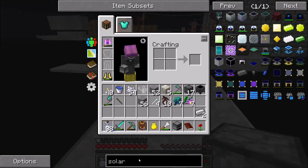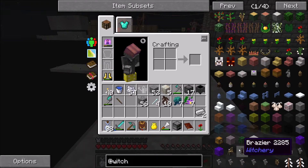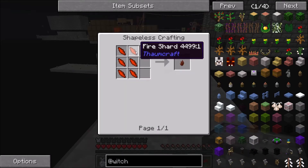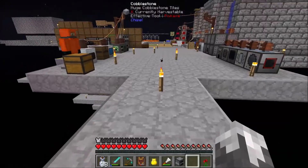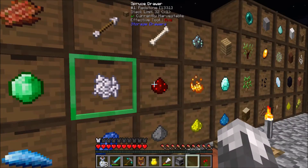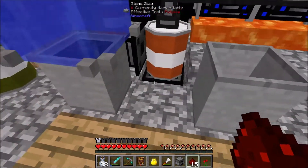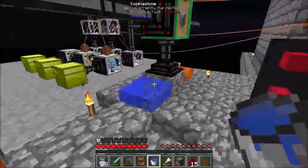Before we go over there, let's get the rest of the stuff we're going to need so I don't have to keep running back and forth. We need some mana steel, and we're going to need a fire crystal cluster — which is fire shards — which we can get from nether brick, so I've got to smelt up some netherrack. We need four of those, so 16 pieces. Math is not my thing — and of course this one's not hooked up.